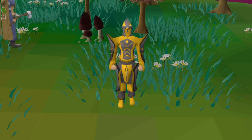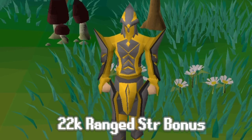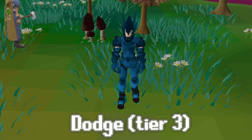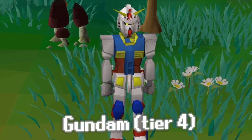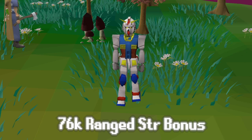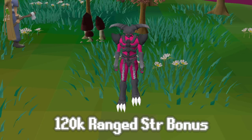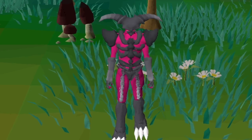Range armor tier 1 to 6: we actually skip tier 1 and go straight to tier 2, which is Lava — obtainable through the Leader Zone, every piece gives 22,000 range strength bonus. Tier 3 range armor is Dodge, obtained through the Nibbler Zone, each piece giving 35,000 range strength bonus. Gundam is a tier 4 range/mage hybrid gear, obtained through killing Gundam himself, each piece giving 76,000 range and mage strength bonus. Evil Gear is tier 5, obtainable through Captain Quirk Zone, each piece giving 120,000 range attack bonus. It's worth mentioning that everything tier 5 and above increases your HP by a little bit, which is extremely needed for the bosses that hit above 99 — you literally can't kill them without it.